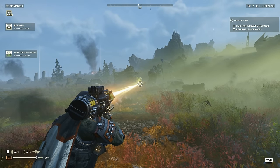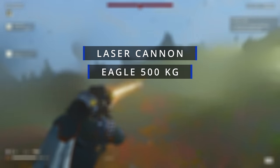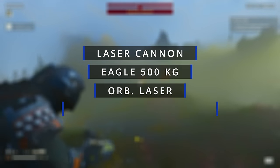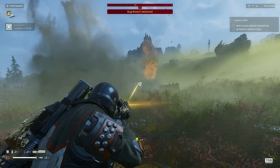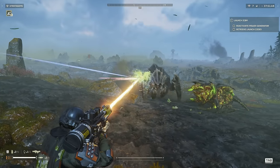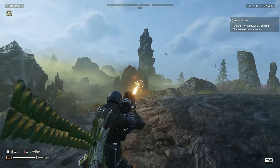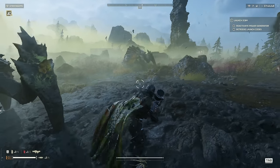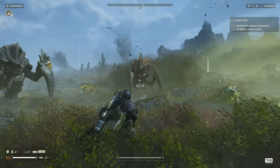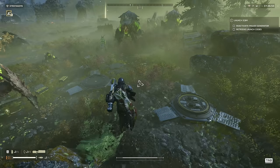Third loadout: Laser Lieutenant. Laser Cannon, Eagle 500kg, Orbital Laser, Autocannon Turret. The laser cannon can be great at dealing with lesser and medium enemies, but will struggle with heavier enemies, and that's why I picked the Orbital Laser. A hard-held laser cannon can deal with a single charger by beaming the rear of its legs, but if multiple should spawn at the same time, or a Bile Titan appears, then you'll spend most of your time just running, and that's where the Orbital Laser comes into play.